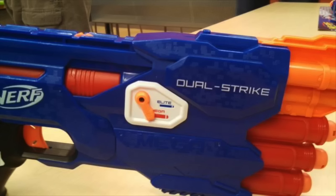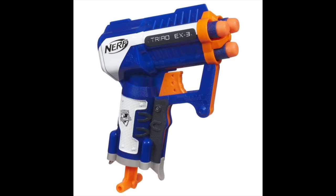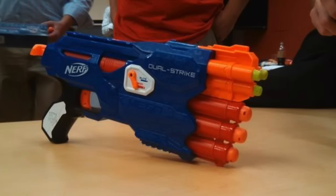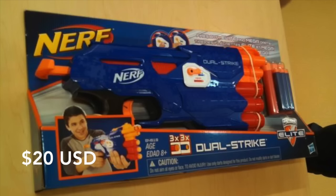The Dual Strike is able to fire both elite darts and mega darts. It's used like a triad — pull the handle back and fire and repeat. As you can see, there is a switch on the side to enable you to fire mega and regular darts, and it has the traditional elite color scheme. It comes out in spring 2016, or autumn for the southern hemisphere. It comes with three mega darts and three regular elite darts and will be 20 US dollars.